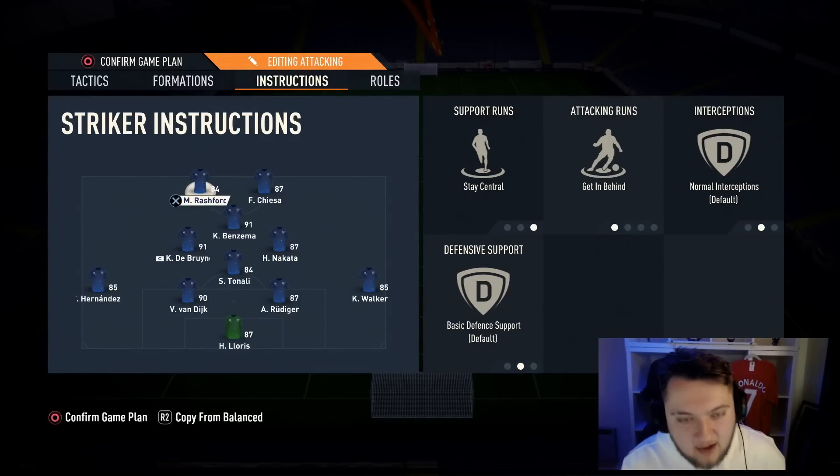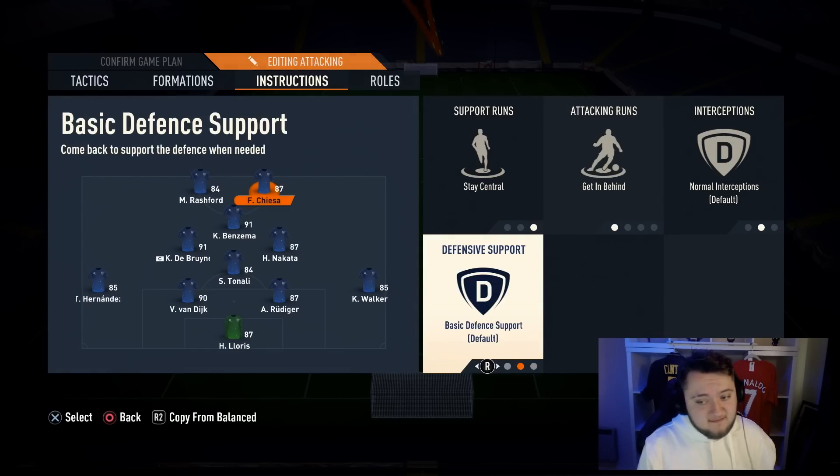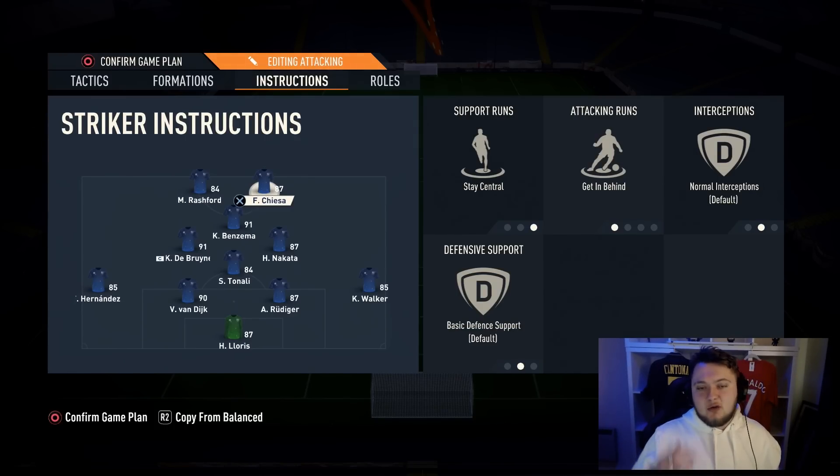Now we're going to go on to the instructions. A big change has been on both of the strikers — they're now on stay central, get in behind, and nothing for defensive support. Not stay forward, not come back on defense — both on balance. I've never actually used this before but I like it a lot, because they drop a little bit deeper to support, go in behind quite a lot, but are more available for passes until you start a counter-attack. It creates great opportunities for one-twos between them a bit earlier than usual.